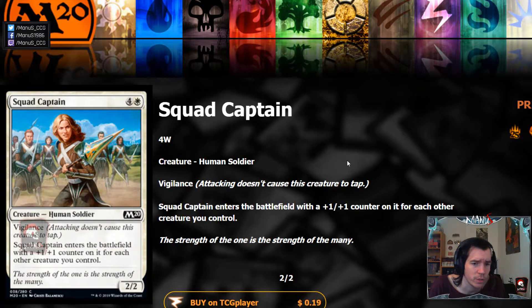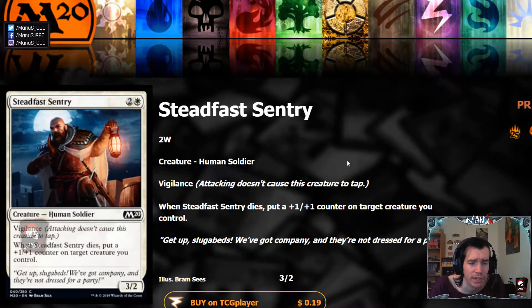Then we have Squad Captain, which is pretty sweet especially with stuff like Raise the Alarm. If this is a four-four vigilance it's pretty solid, but once it's a five-five vigilance for five it starts to look really good. If you go turn two Raise the Alarm, a creature on three, and a creature on four, even with a creature dying this is going to be a five-five. It's a bit slow for how aggressive white tends to be, but having one or two of these as curve-toppers seems like a fairly strong common in limited.